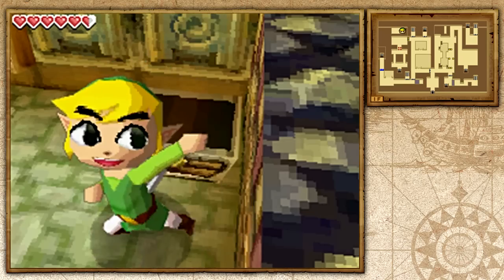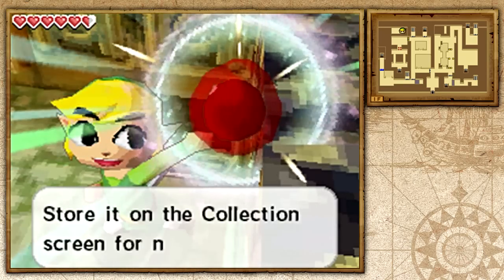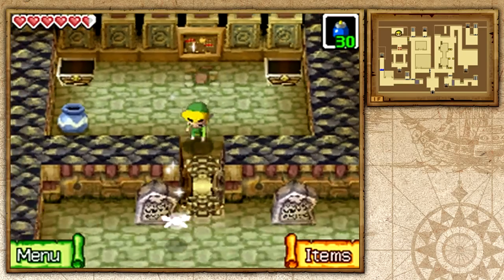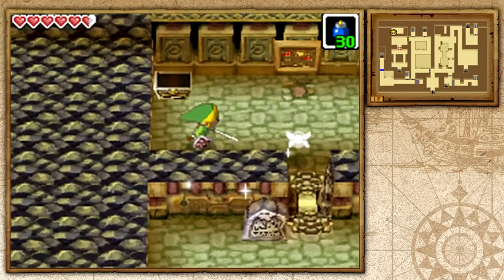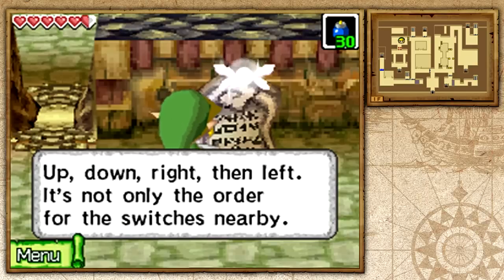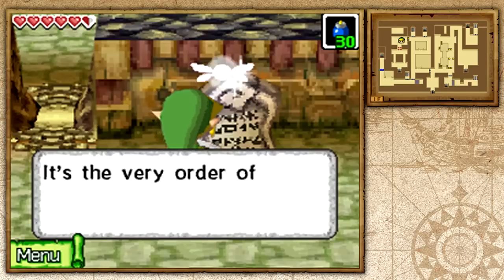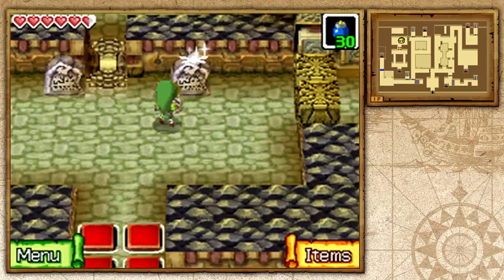We got ourselves a power gem. If we go ahead and check out this stone tablet — up, down, right, left — it's not only the order for the switches nearby, we'll be using them again. We just have to keep that in mind. We're going to go ahead and do up, down, right, left. You just got to remember this order.